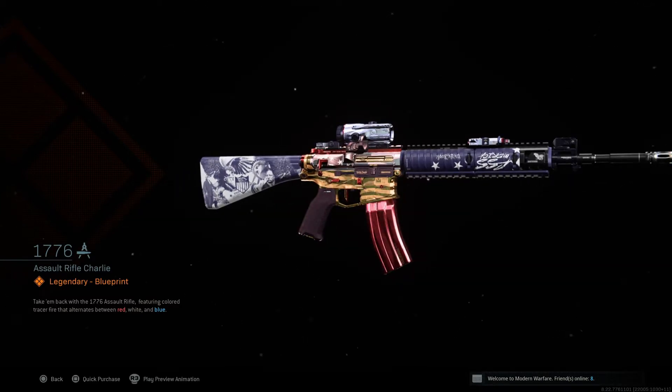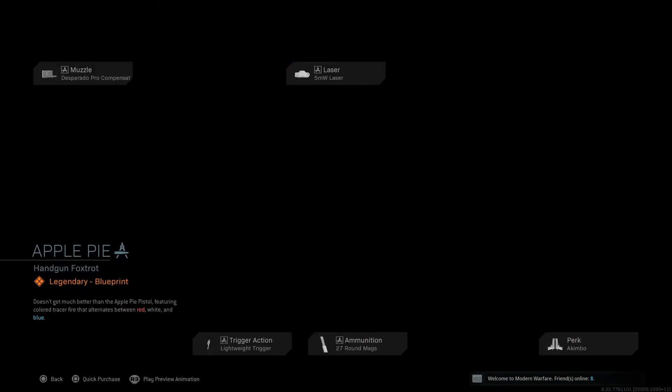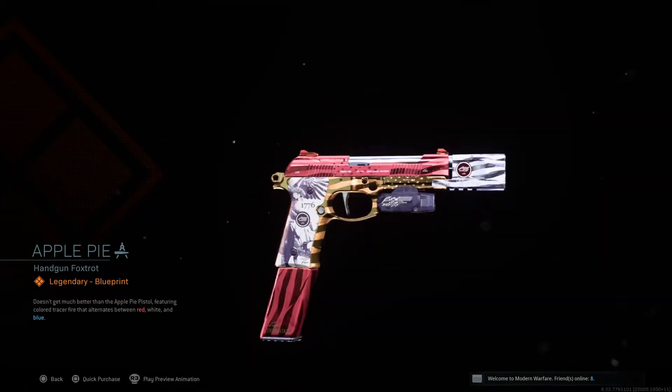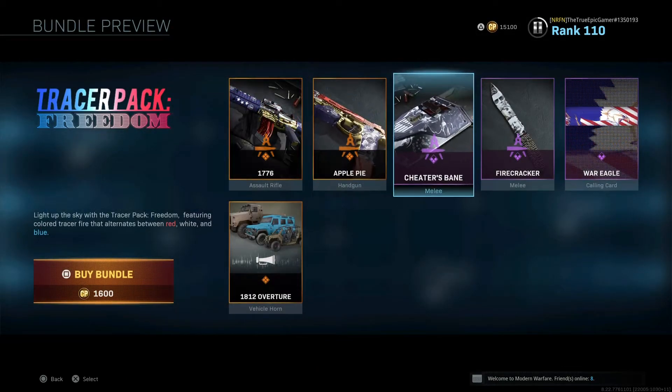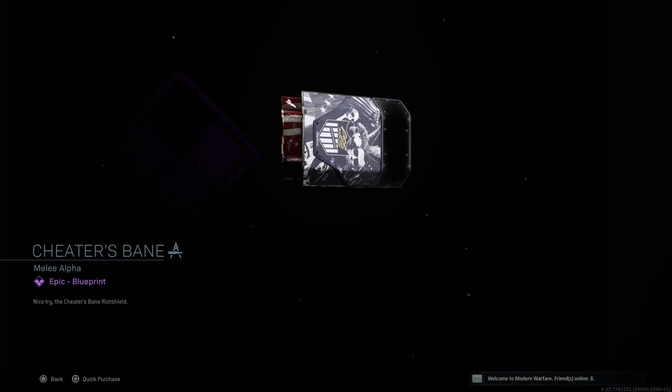Just look at that gun — that gun right there is worth it. Wait until you see the riot shield and the knife camos that you get. You've got Abe Lincoln with some killer shades on. We're going to get into the second pack in just a moment. Look at that riot shield — that's clean, boys, that's America right there.